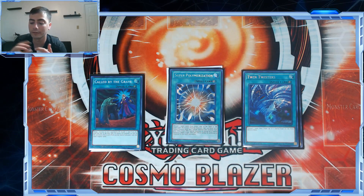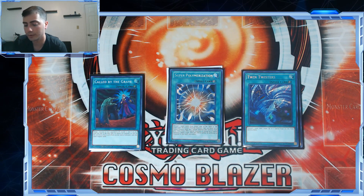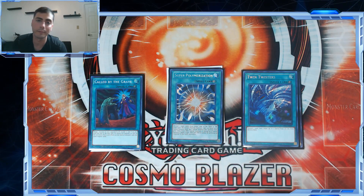Super Poly surprisingly didn't make it into the main because anytime you'd use it is after your Aleister got hit — it's good, but you can't use it before you combo unless you're playing generic Super Poly targets, and then you're missing extra deck spots and it becomes really awkward. If I did play Super Poly in the main deck, the only target would be Muddy Water Dragon, and then maybe I'd side Violet Chimera or Starving Venom. Twin Twisters is best if you're going against True Draco or Subterror Guru — you don't want to waste the battle phase because you're trying to kill them.